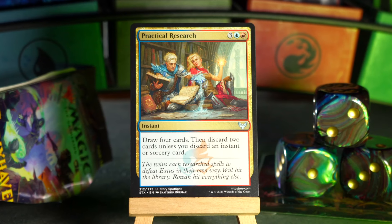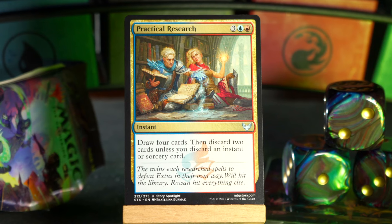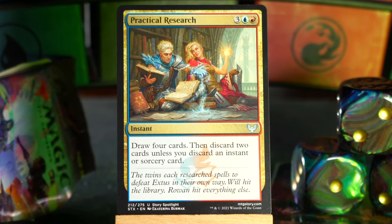And then Will and Rowan can move on to Practical Research — three, blue, red for an instant: draw four cards, then discard two cards unless you discard an instant or sorcery card. Set boosters are vaguely themed, aren't they? So we got Mentor's Guidance, the Explosive Welcome, and the Practical Research. I guess there's other red-green stuff — nope, there sure isn't. Well, I'm full of lies. And lunch. I'm full of both of those things — lies and a BLT. And a bit of coffee.